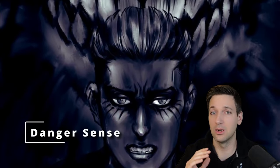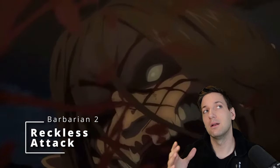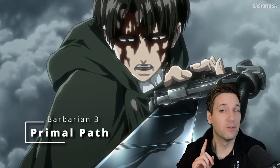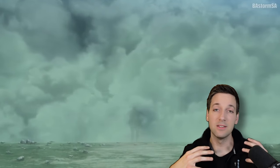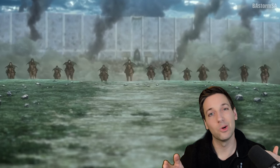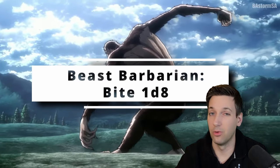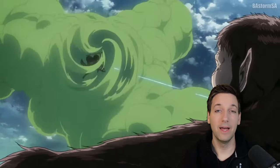Level two of Barbarian gives you Danger Sense for better dexterity saving throws, and at second level you get Reckless Attack, meaning you can dive in and attack relentlessly but give your enemies advantage on attacking you. Where this really becomes the Jaw Titan is when you choose your Barbarian subclass. The Primal Path we take is Beast Barbarian, because when you become a Beast Barbarian you get Form of the Beast. Since we're the Jaw Titan, we transform into a Bite attack dealing 1d8 piercing damage, and once per turn when you hit a creature with that Bite, you regain hit points equal to your proficiency bonus as long as you have less than half your total hit points remaining.